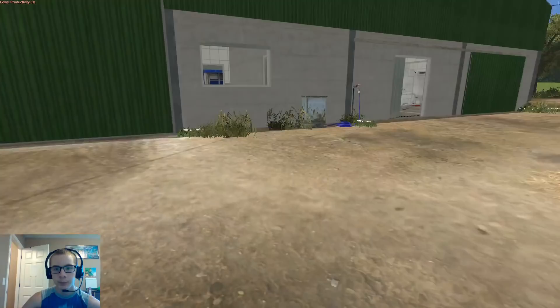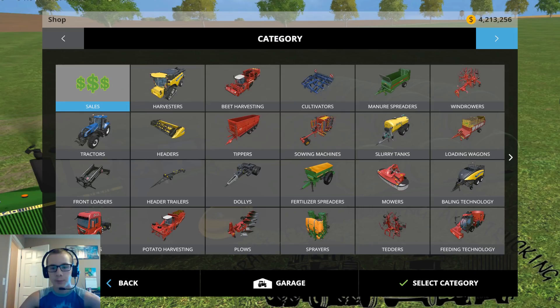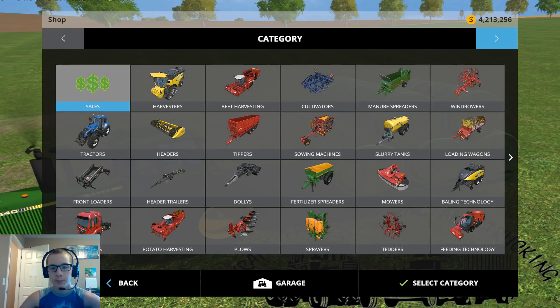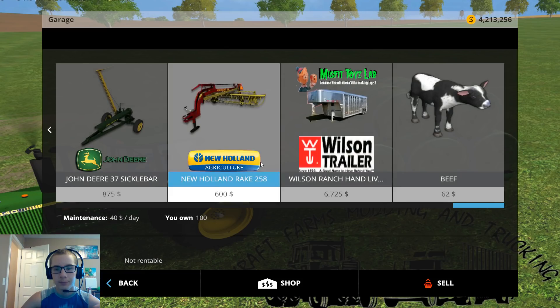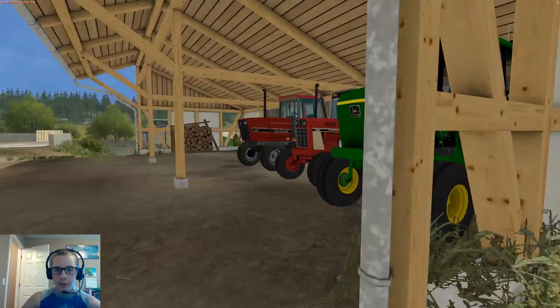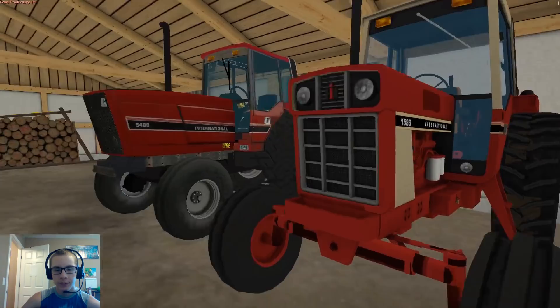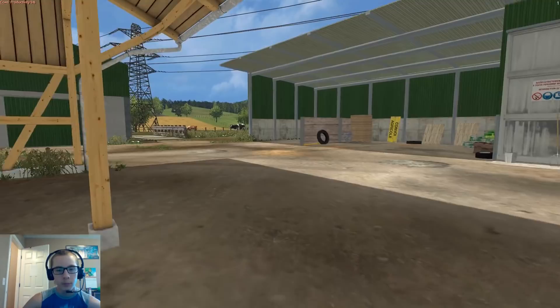Here we have the Chevy — I think it's a 3500 — farm truck. I didn't buy dairy cows; I just bought beef for animals. Oh wait, they're not in the barn — I forgot about that. And then if we hop over into here, we have the John Deere 4840, the International 1586, and the International 5488. Over here we've got dairy cattle, and over here are the beef cattle.